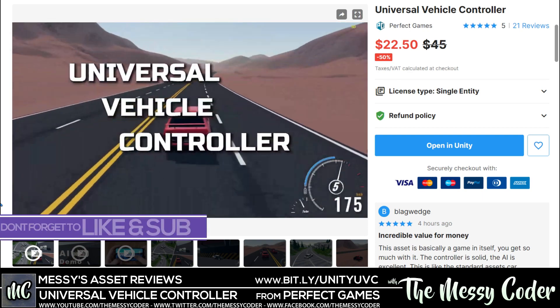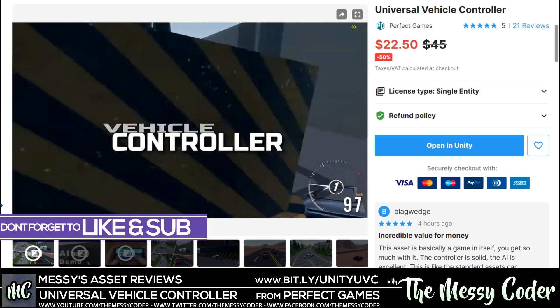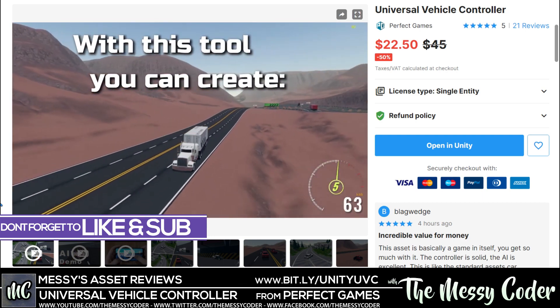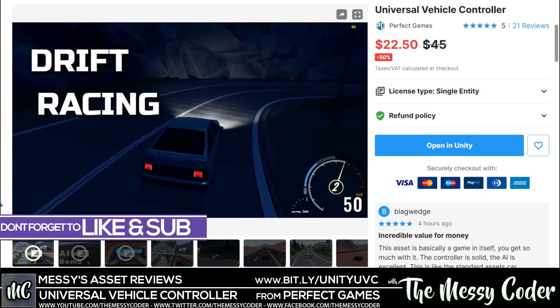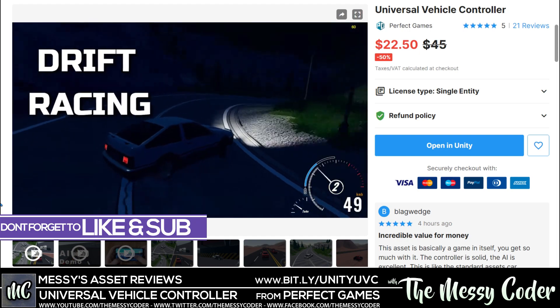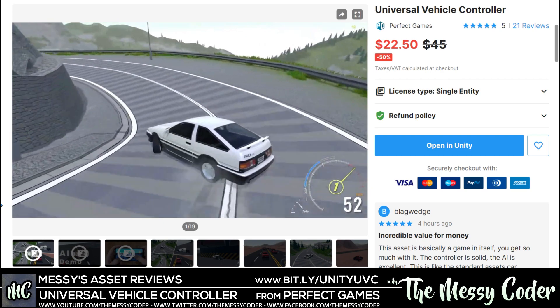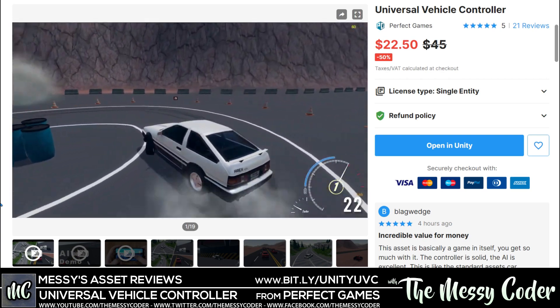Hello my beautiful Badgers! Messi Coda back again with another Asset Store review. This time it's the Universal Vehicle Controller from Perfect Games. If you want to make the perfect single-player racing car game, this might be the asset you're looking for. Currently at 50% off over in the Unity Asset Store — $22.50. I'll see you all in a second.